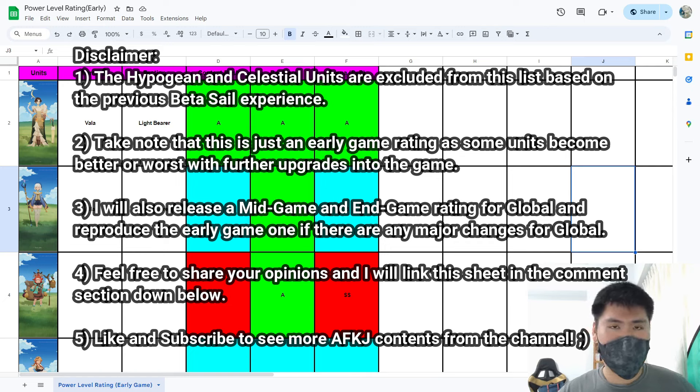This power level rating will change based on how the units are adjusted closer to global. The early game stage is gauged from the previous beta test, where most players should be around level 100 to 120 — a good benchmark for one week of progress. Some units will be mediocre in early game but super powerful in late game based on their EX weapon, ascension skills, more stats, or how good they are against the meta at different stages. This list is based on my personal experience playing the PTR server for close to half a year — five to six months. If you guys have your own opinions, feel free to comment below.